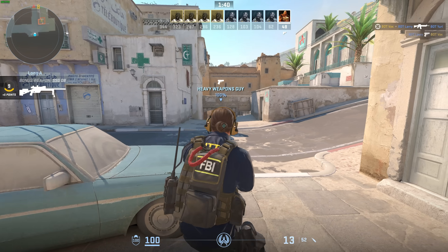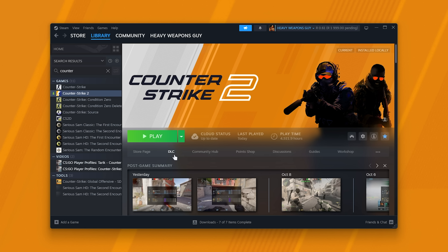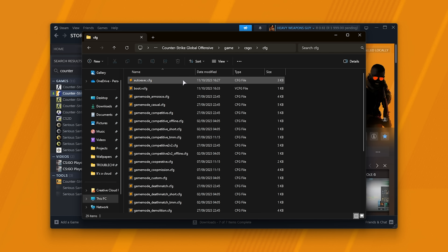It's crazy. How do we do this? First of all, either quit or just open your Steam, right-click CS2, manage, and choose browse local files. Then inside of here, head into the game folder, then CSGO, followed by CFG, and inside of here you'll find an autoexec.cfg file.